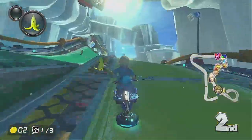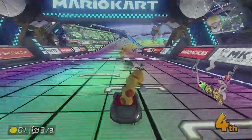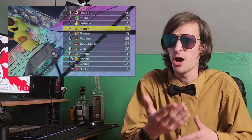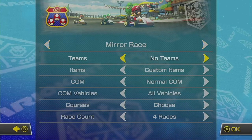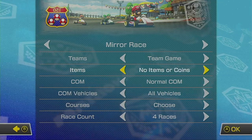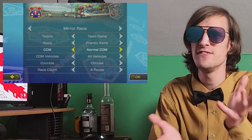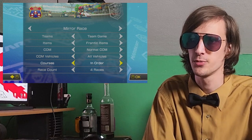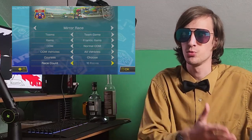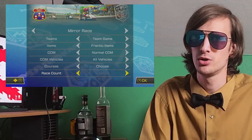It's worth noting how fair the racing feels. We never felt like there was a race we couldn't win or that RNG screwed us over. Even when we didn't manage to get first place, it never really felt like anything other than our own mistakes. Versus Race is a customizable version of Grand Prix — you can have teams, change item distribution, CPU difficulty, and race length. It's a pretty nifty mode, although they could have gone further with customization, like removing specific items or changing probability of certain ones.